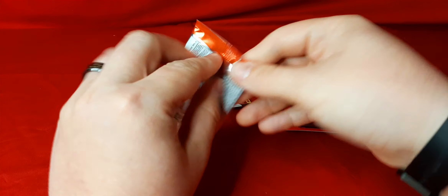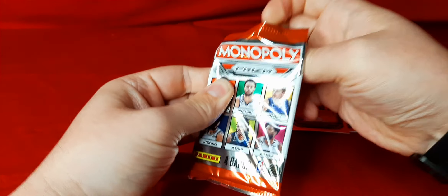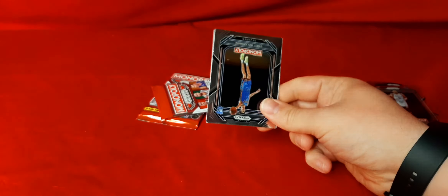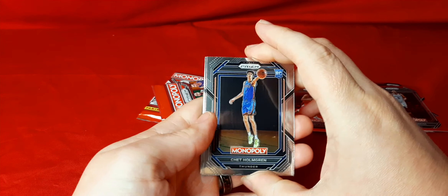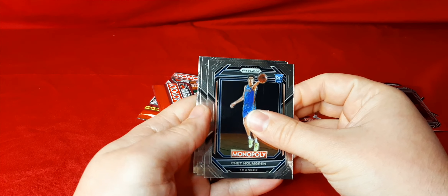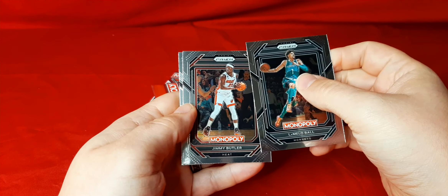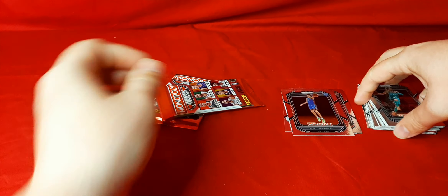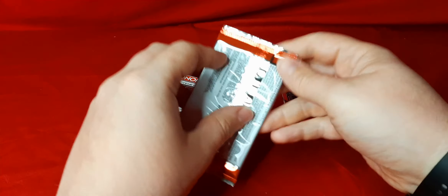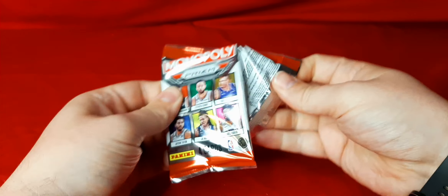Pack number four. Even though it's just all base so far, I'm not mad about it. We got some other good rookie cards — people will collect whoever they want and they'll be happy with it. We got Chet here on the rookie. We got LaMelo Ball — like I said before, I got him to 99 on the red. We got Jimmy Butler and Trae Young. So far we're not getting any colors or parallels, which is okay.